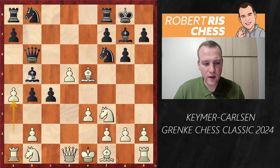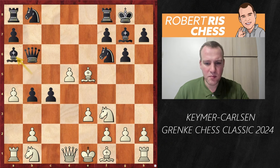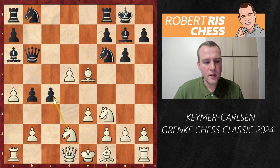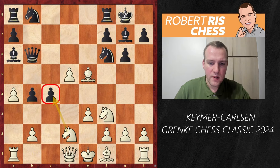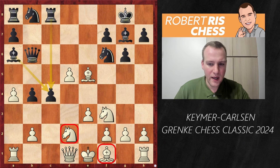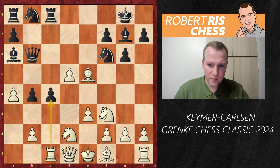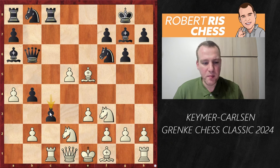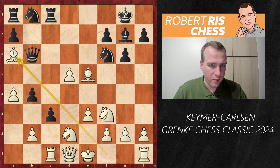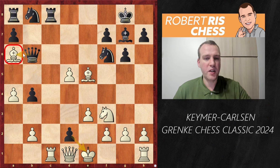White goes for a4, attacking the Bishop on b5. Capturing en passant is not what you want — you want to keep these pawns on the board. The Bishop goes back to a6. The Knight comes to d2, attacking the pawn on c4 one more time. The Rook comes to c8 — the pawn is attacked twice but also twice defended. Rook to c1, attacking the pawn again. Now things heat up after c3: Black advances the pawn and hits the Knight on d2. Taking the Bishop on a6 first would be a serious mistake, allowing Black to take on d2 with check, after which the Bishop on a6 can just be taken — Black would be a piece up.